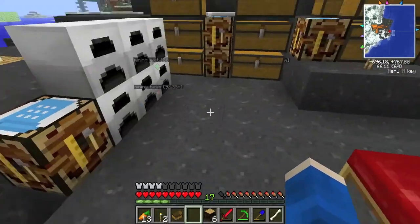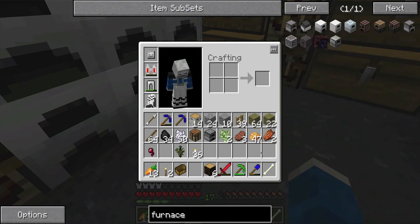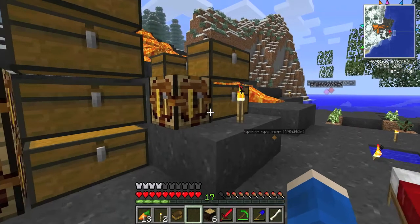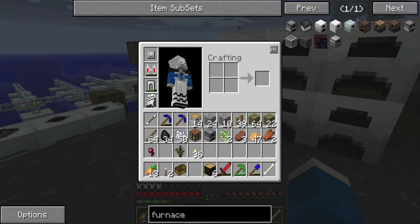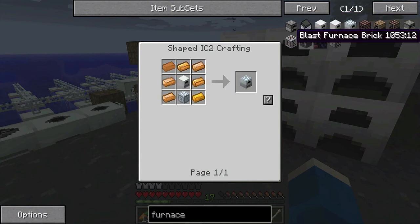We're going to be making another machine. It's going to be called... a furnace - I know, amazing. We're going to make this plain old furnace. I don't have much cobblestone - look at this, I have one piece of cobblestone in this chest. I'm debating whether I should make an induction furnace or an electric furnace. Since you need to make an electric furnace first to get to an induction furnace, we might as well do the electric furnace.